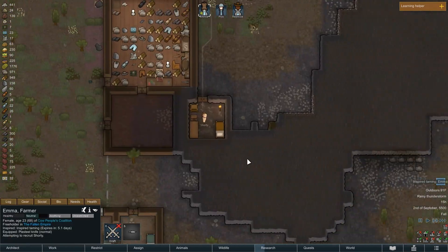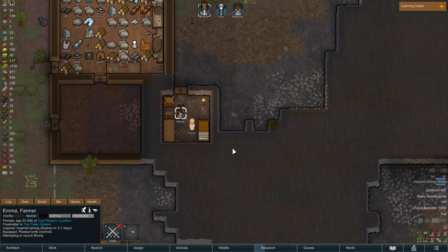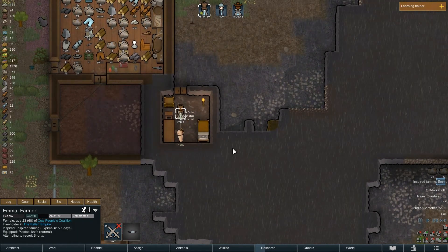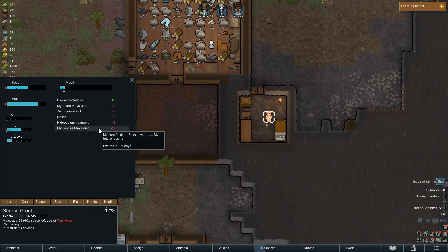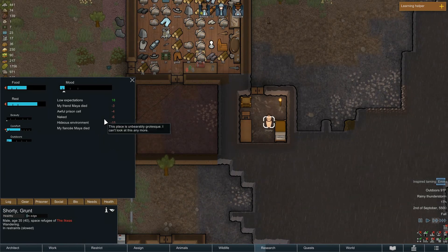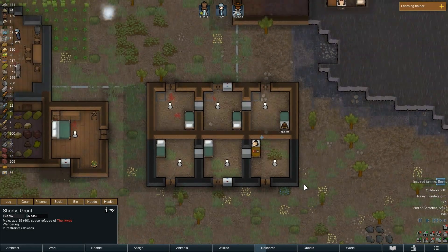Come on, recruit Shorty! Recruit Shorty! 35% chance — due to low mood. How do I get you? My fiancé Maya died — well, it's not my fault they can't attack me. Hideous environment, naked, awful prison cell, my friend died. It's going to take a little time, but by a numbers game we will eventually get them.